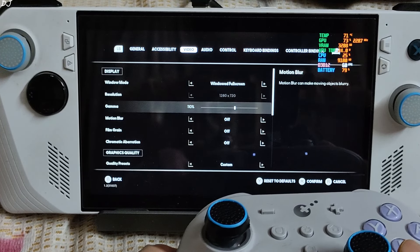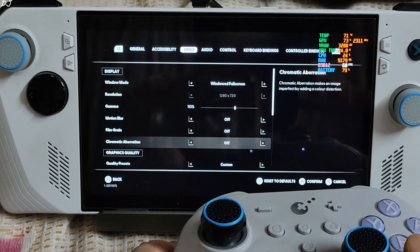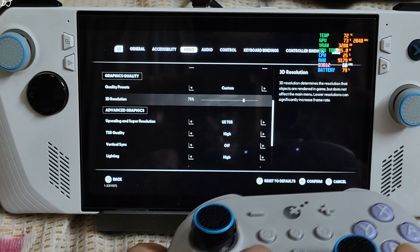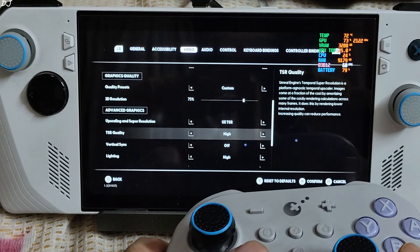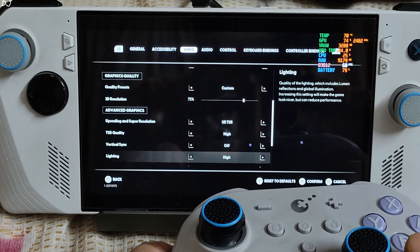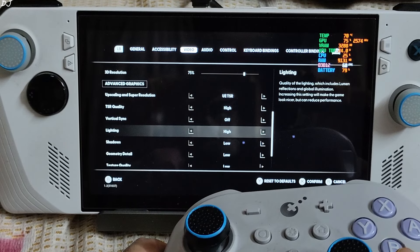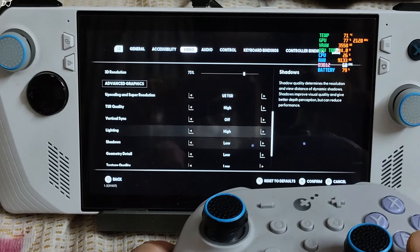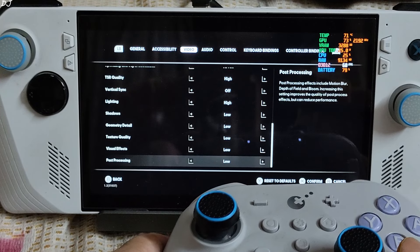Display mode set to windowed full screen. These effects are disabled: motion blur, film grain, and chromatic aberration. Resolution scale set to 75%. For upscaling and super resolution, using TSR with quality set to high. In-game ray tracing disabled. Lighting set to high — there is no medium preset, the other preset is epic. Resolution setting was set to low. That's it.